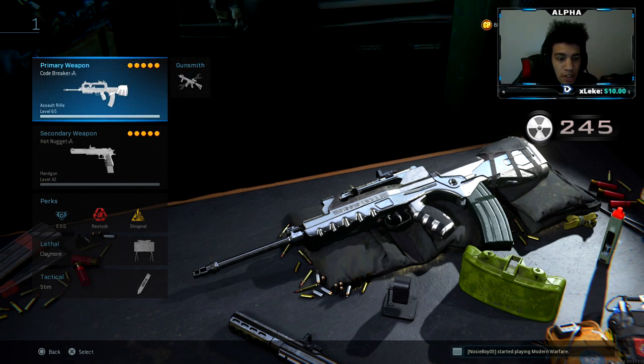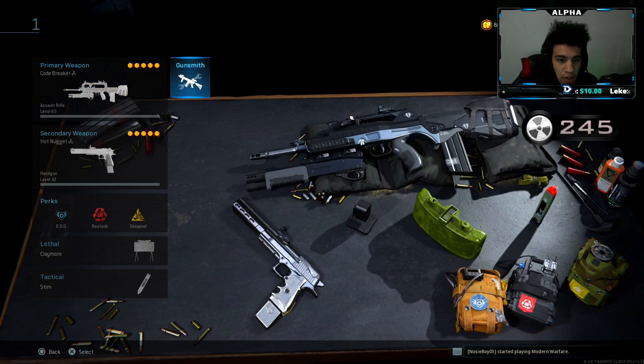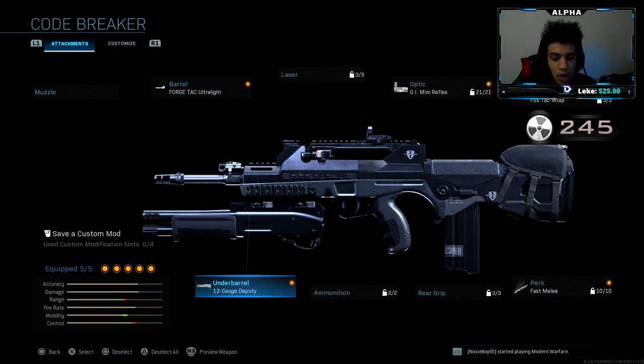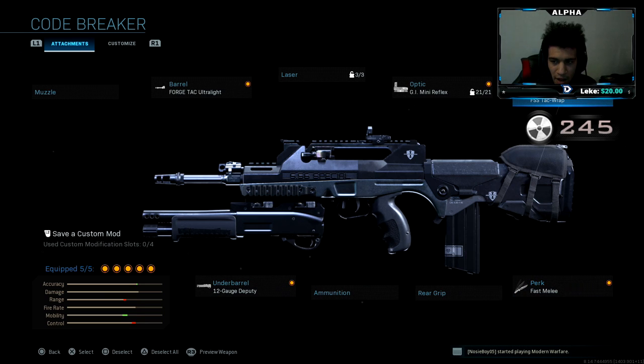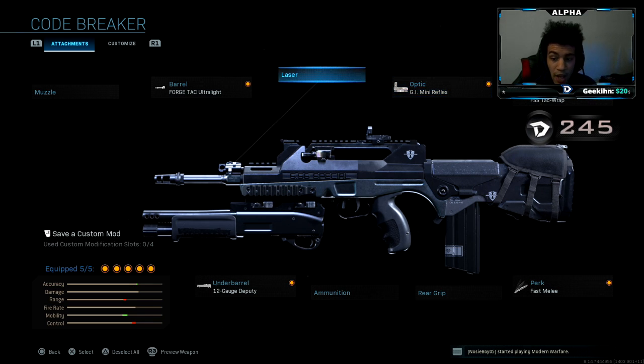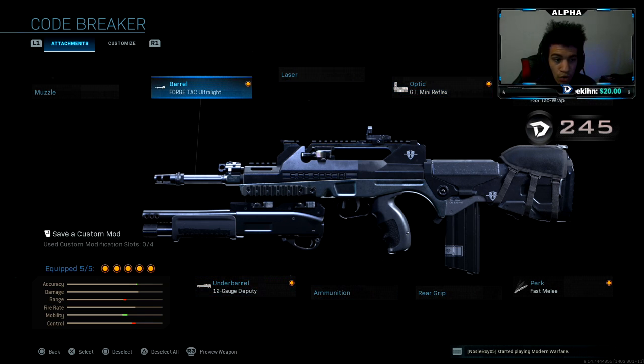Here is the original build of the gun. As you can see, there's a Forge Attack Ultralight Barrel, the 12-gauge Deputy Barrel, which is basically a shotgun attachment, Fast Melee, FSS Attack Wrap at stock, and then GIM Mini Reflex. I did drop a Tactical Nuke with this class setup.